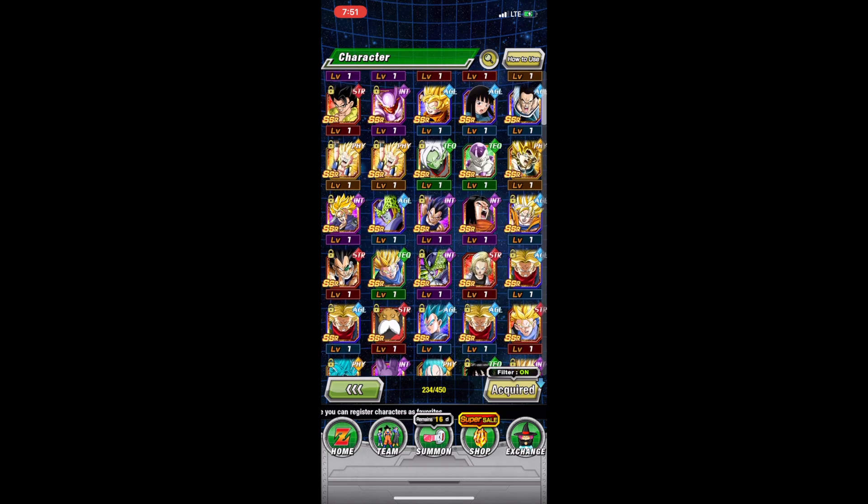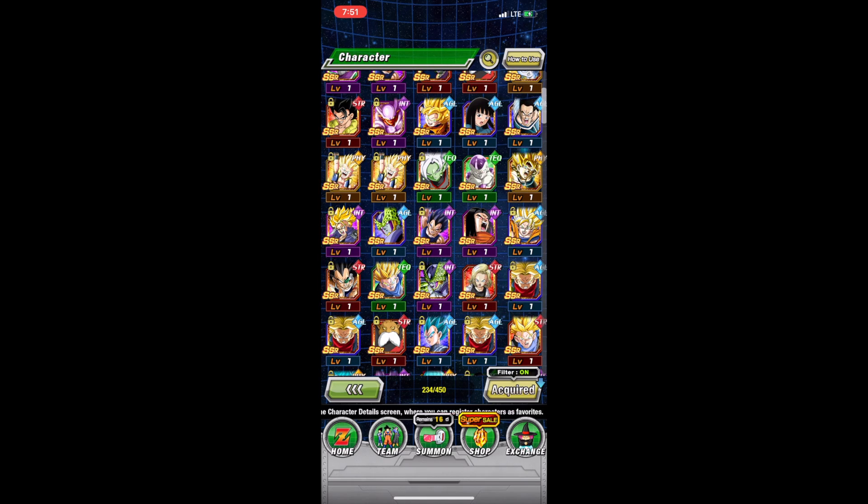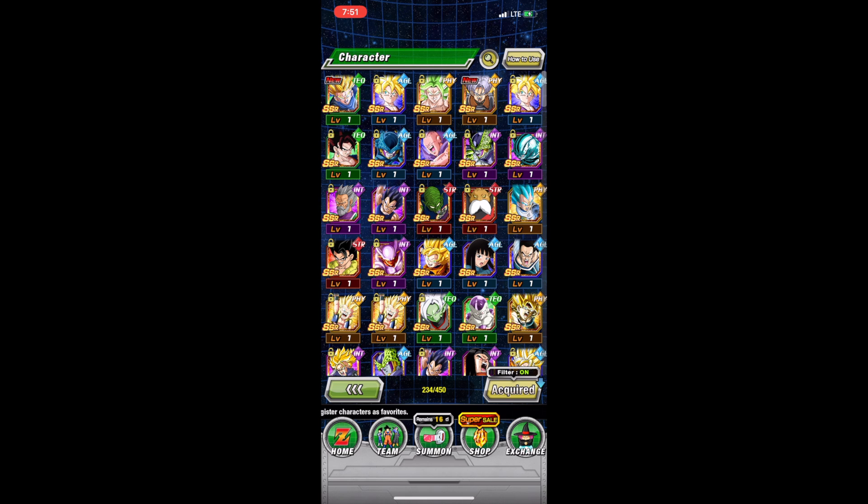How many featured units did I get? I got Bardock and Gine, N-Gogeta, Trunks and Mai three times, Techmerge Zamasu, Int Janemba, Gogeta, Vegito, and AGL Gohan twice. 960 stones and I managed to get both of them — that is a fat dub, as well as 2 AGL Gohans. Under a thousand stones. I'm just flabbergasted — I just can't believe it. That's gonna be it guys, I'll see you in the next one.